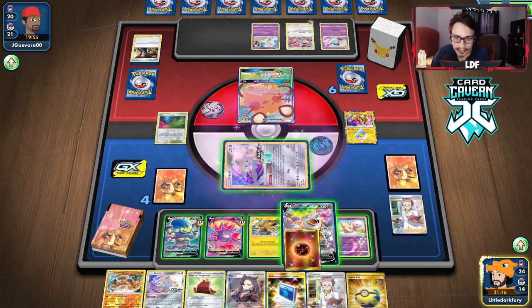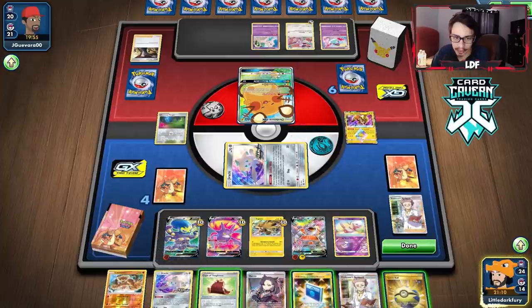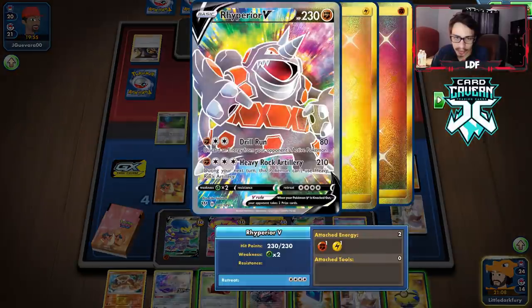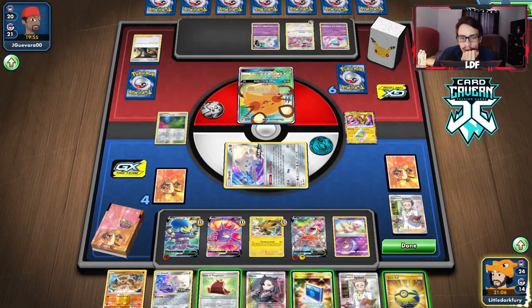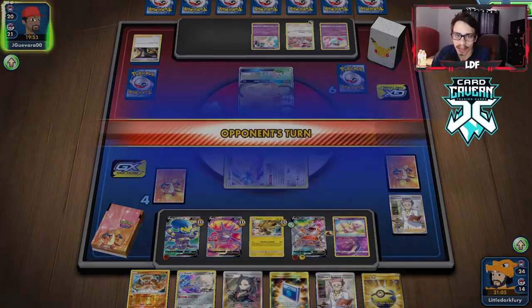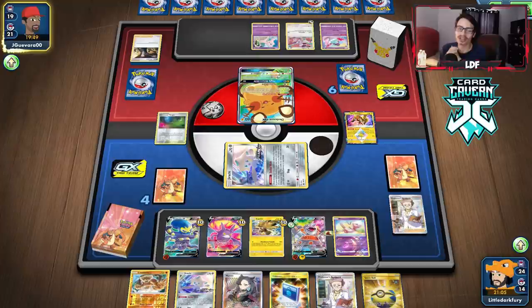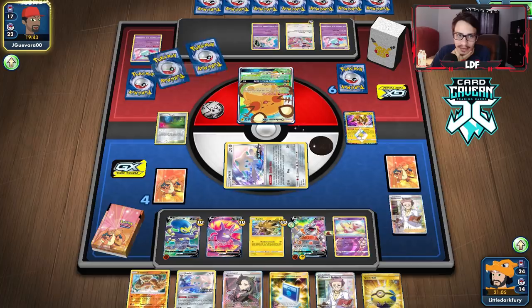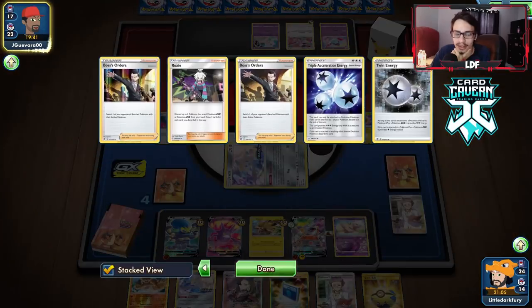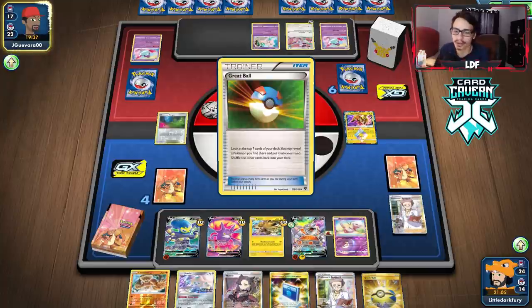That's a shame. I'm just going to put the Cape on and pass — 240 HP, a little bit harder to deal with. That was our one opportunity to knock out the Dedenne. If they didn't boss me there, we would have been able to. Now they're definitely going to be able to switch out unless they whiff a twin energy. That really sucks.